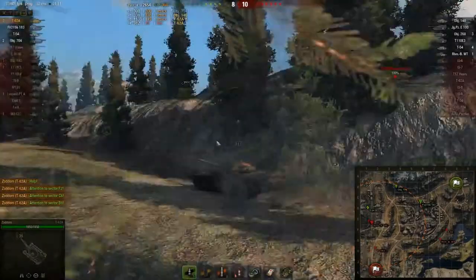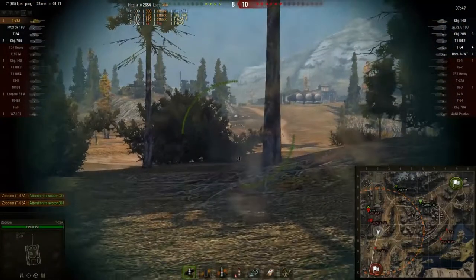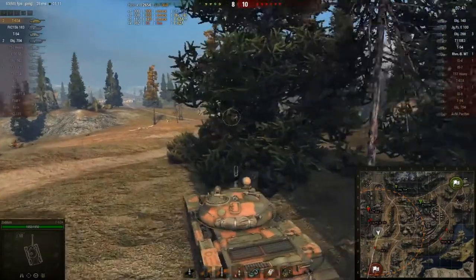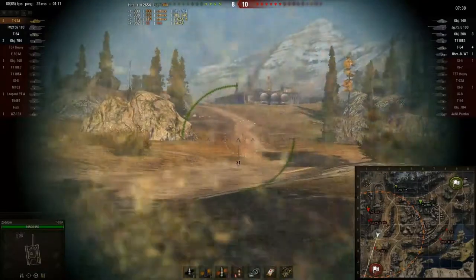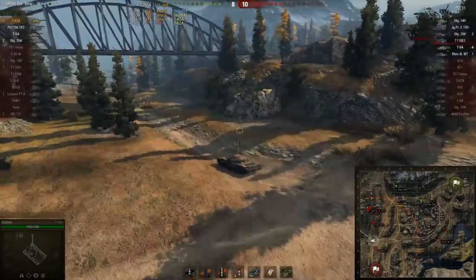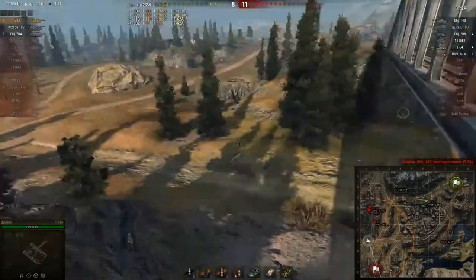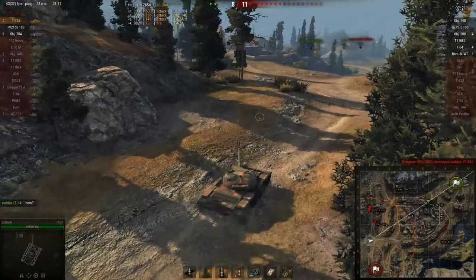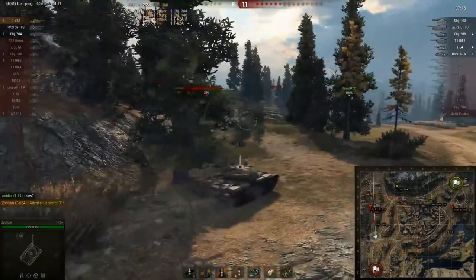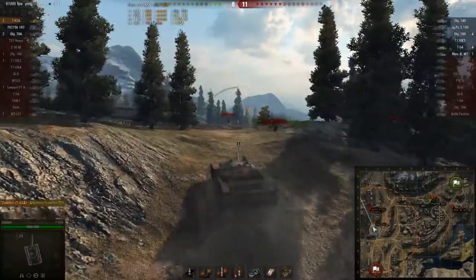He gets spotted above, so I think I just have to look for the E3, but I can't spot him either. Maybe I can flank that guy, but he gets spotted up there too. I turn around wanting to shoot them in the back. It's 8-11 — we are losing, they are nearly in our base, and it's only me and two tank destroyers left.